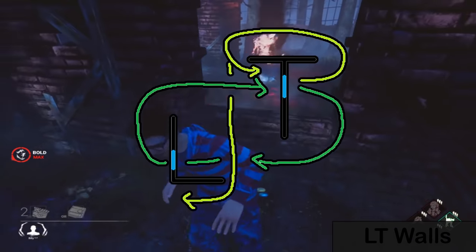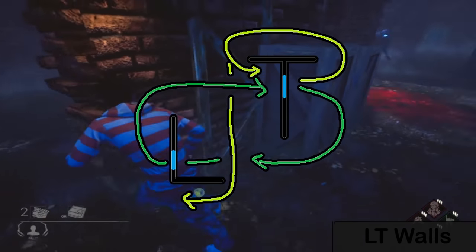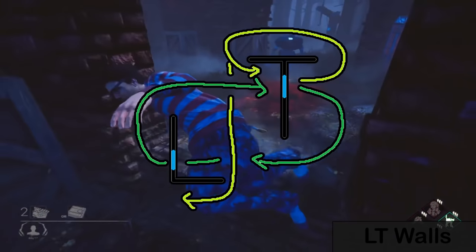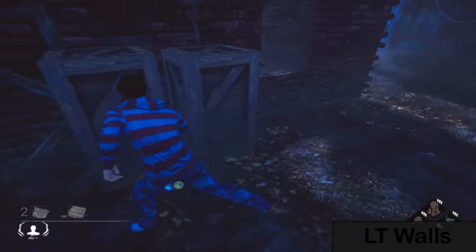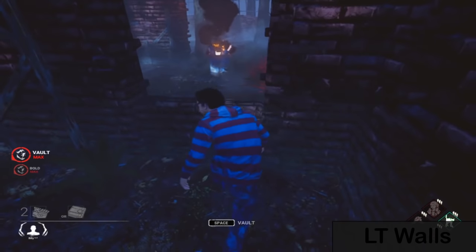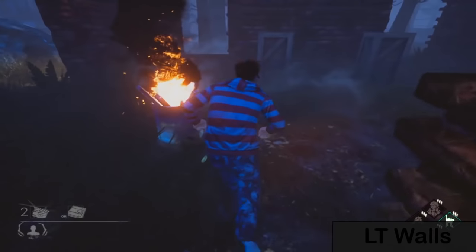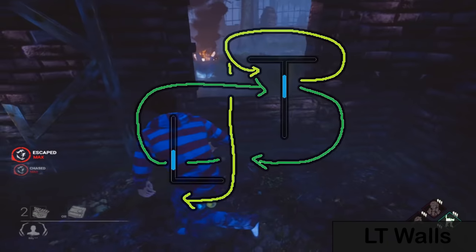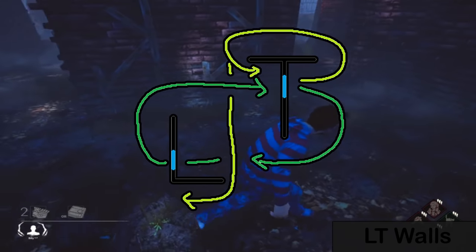The diagram shows the green line as the most optimal path when the killer goes around the outside. It allows you to loop from the inside to the outside of the wall as the green line indicates. If the killer lets you do this, even with Bloodlust 3, you can typically vault each window until it blocks you out — meaning you vault each window three times. A killer should never loop on the outside of a T&L wall; they should always loop on the inside. Not every killer knows that, which means some will let you really juice the T&L wall until it's empty.